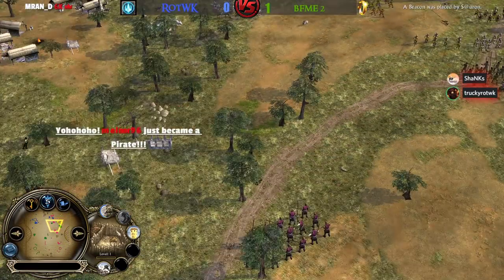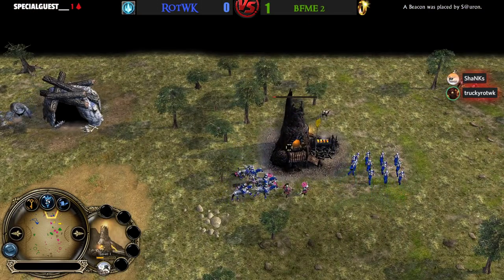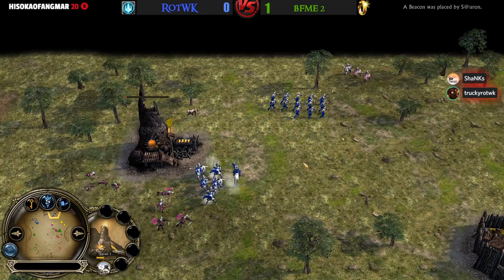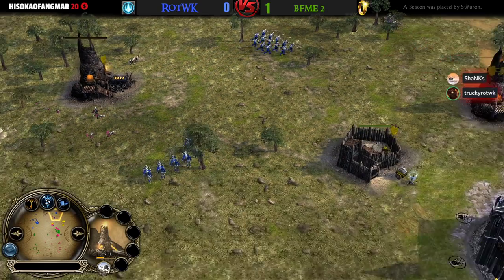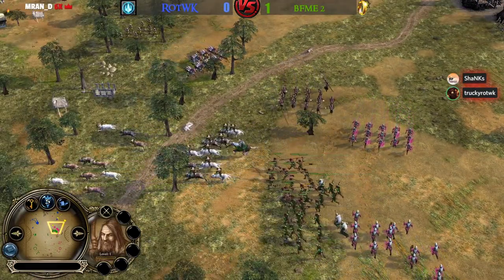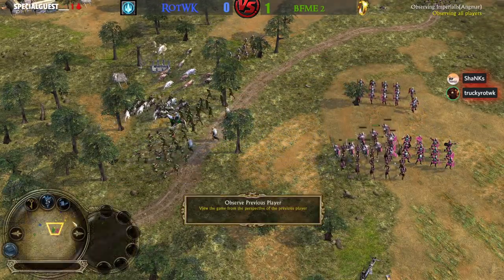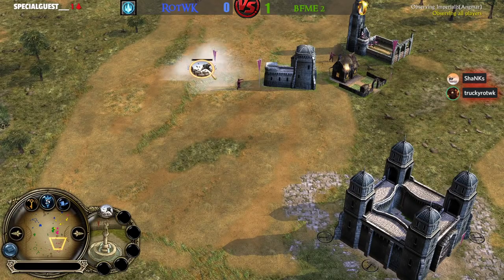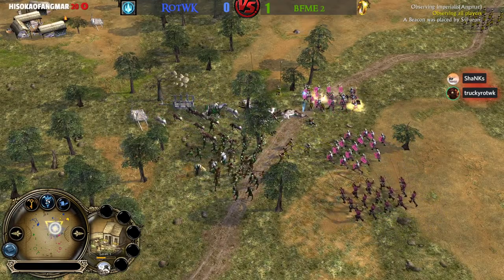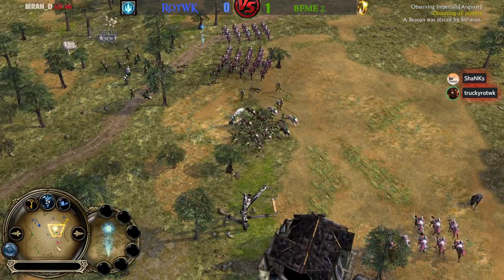The expansion in BFME2 is a lot faster than in Rise of the Witch King. That's because the economics are slightly different — you don't get penalized as much in BFME2 for expanding. Whereas in Rise of the Witch King your farms will earn less for each new farm you build. When you have a lead it's good to expand quickly. I think this could actually help the BFME2 guys again.